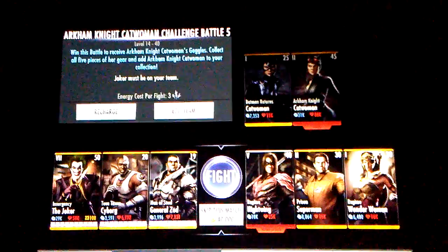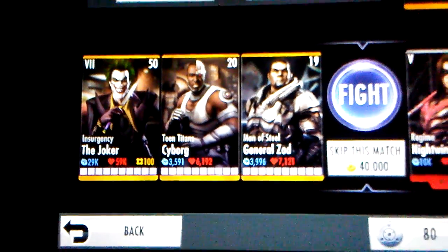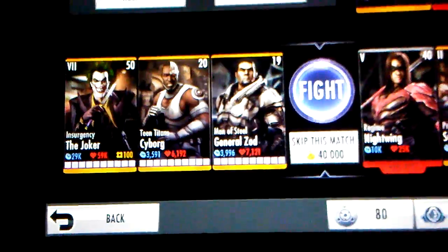So let's just do Challenge 5. I already got my team ready — I'm going to be using the Insurgency Joker and some weak gold cards.